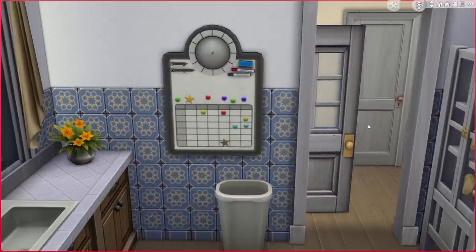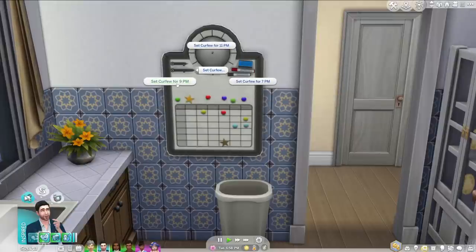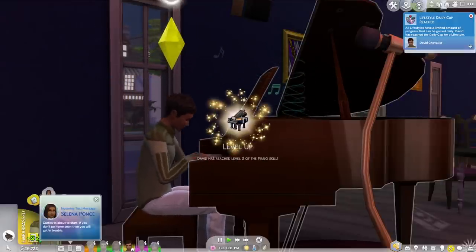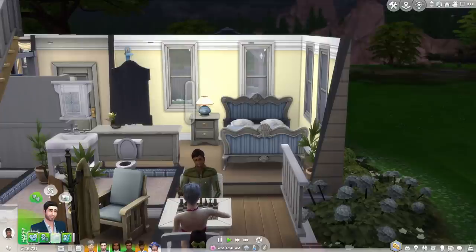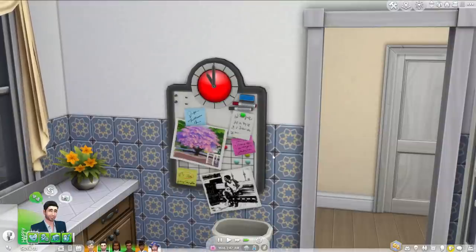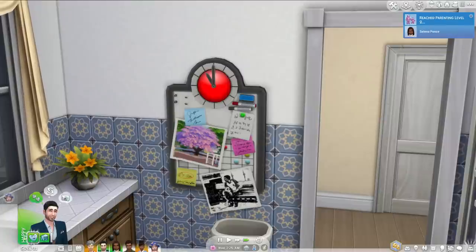The final one is the Parenthood curfew board. This is really fun because it allows parents to set curfews for their kids — all kids and teenagers have to be home before curfew. When kids stay out past curfew, they'll get a text from their parent letting them know. If they aren't home soon, they'll get in trouble. Parents can discipline Sims for missing curfew, and depending on the parent's parenting skill, they have different disciplinary actions available. A cute detail: the clock on the curfew board is yellow during the day and turns red after curfew. Sims will also autonomously leave notes and drawings for each other on this board, which makes the home feel more dynamic and changing over time.